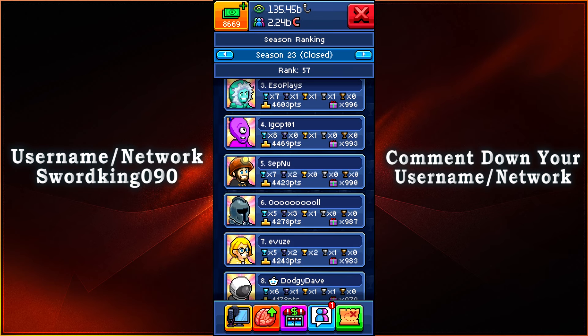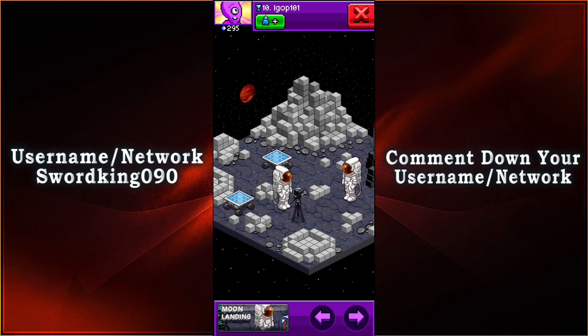Coming in in 4th place with 4,469 points, 8 of the Diamond Trophies and 1 Golden Trophy — we have IGOP 101. We have 10th place within the moon landing event. We have the astronauts filming their moon landing, and washing machines used as a rocket — as well as a pixel cube that really helps make a depiction of said rocket. Mainly they are in space, on the moon, and they are filming their landing.